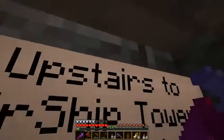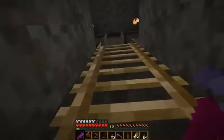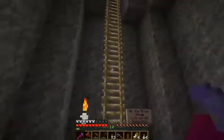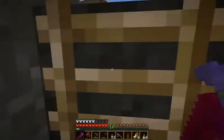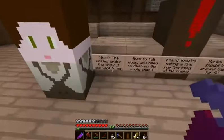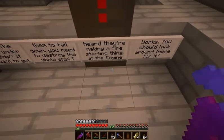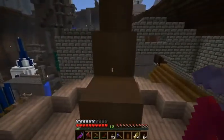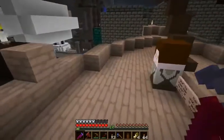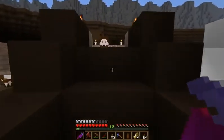Gas masks, hats, clothing — don't need that. I guess what I'll do is actually go up to the airship, complete the next part of the quest, and then I'll call it at that. The crates on the ship — if you want them to fall down you need to destroy the whole ship. I heard they're making a fire starting thing at the engine works; you should look for it there. That's what we'll be doing next episode — looking for the fire wand. I'm sorry if this episode is short or long, but you guys have a good night, I hope you've enjoyed the video, and goodbye.